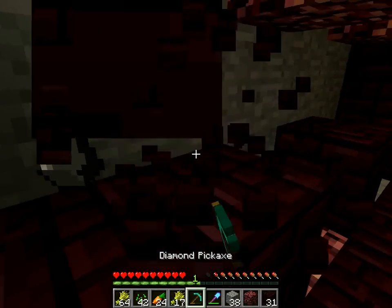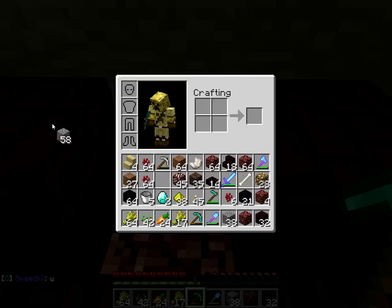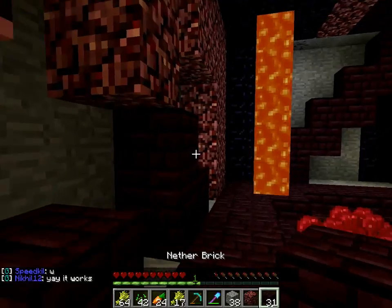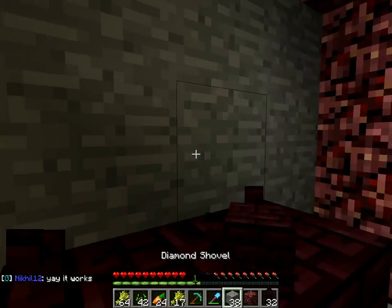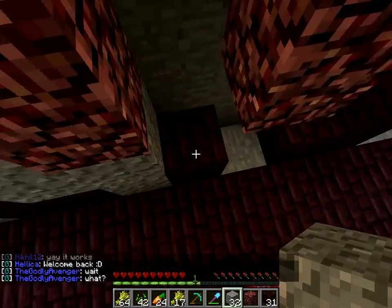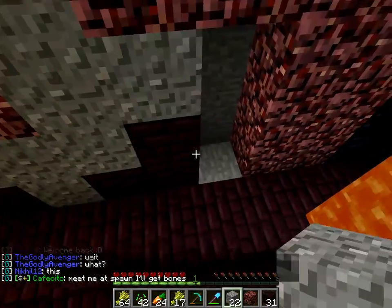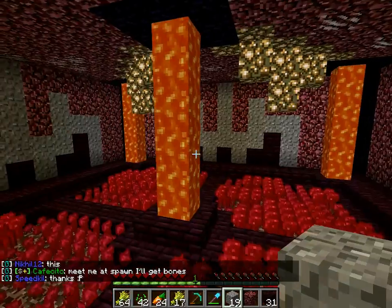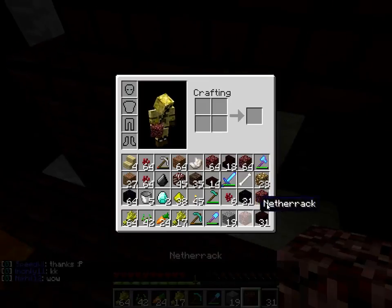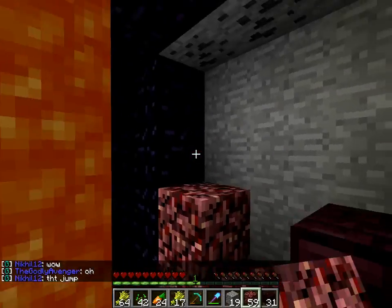Raptor Claws was kind enough to give me some obsidian. I've got so much cobblestone I'd rather have the flint. He was kind enough to give me some obsidian, which helped me finish the supporting walls. So let's put some gravel right here going all the way up. Now all we have to do is this wall — let's just cover it with netherrack.